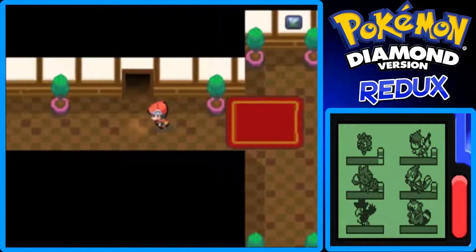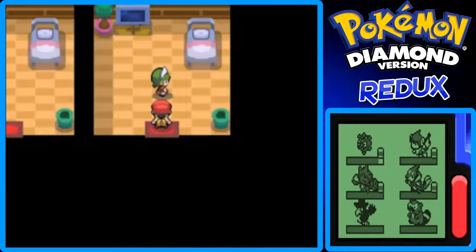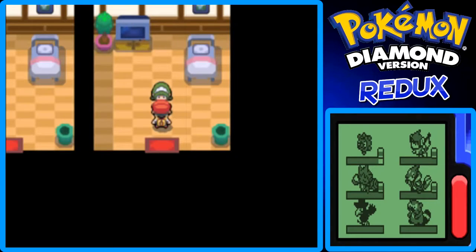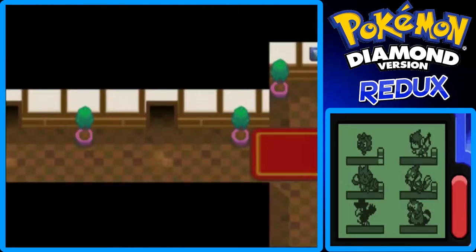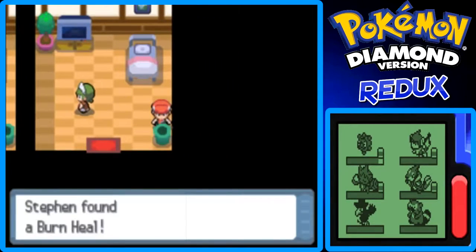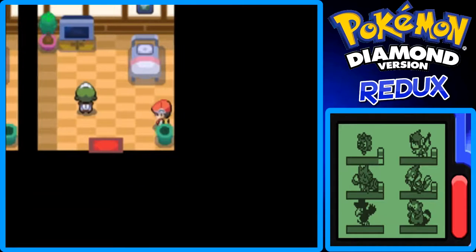To the left we go. I should check the trash cans too, because sometimes they have items in them. Yeah, like that — we found a Burn Heal in the trash can. Nice.